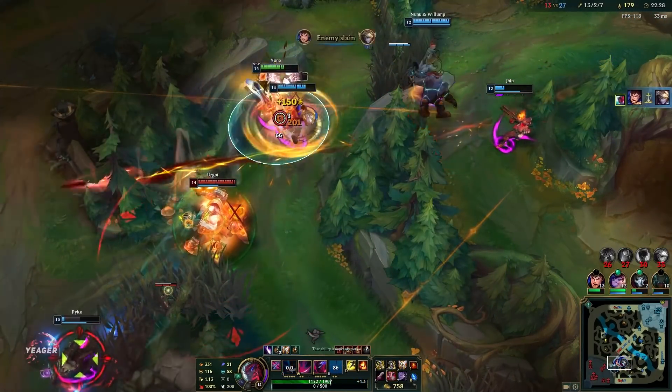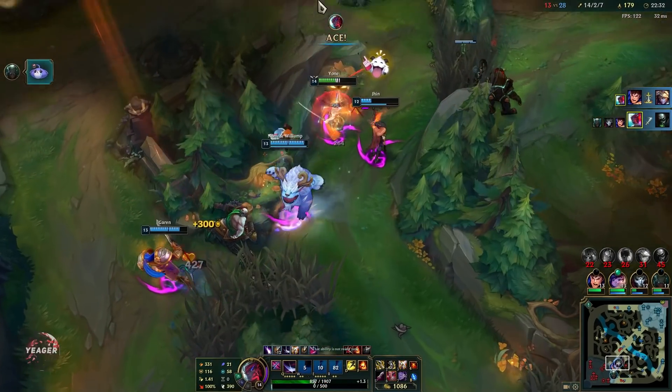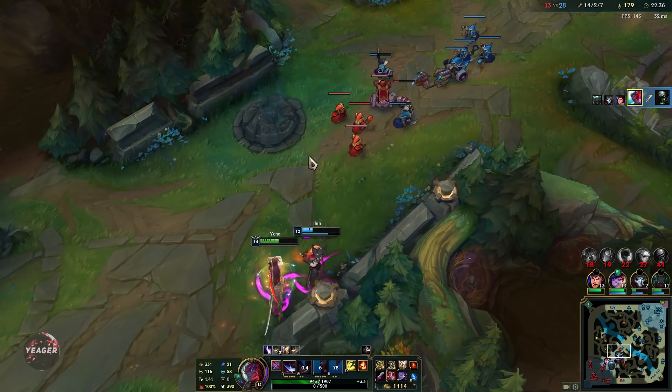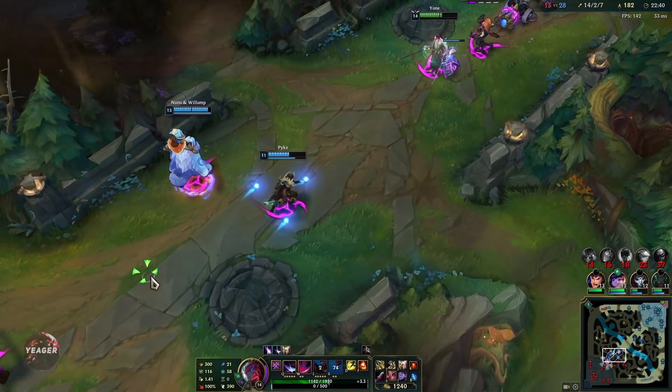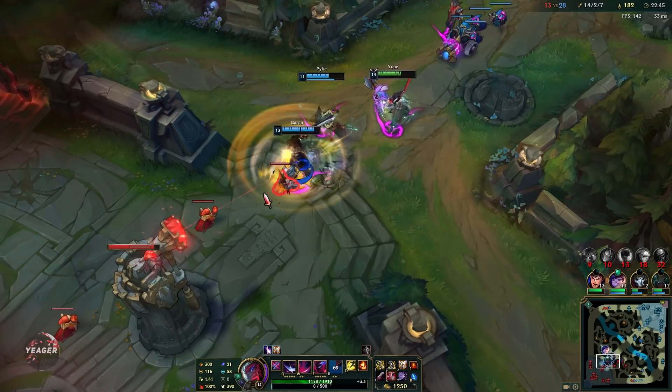The ultimate covers a pretty big distance — as you can see right here, we hit Ezreal over the wall. So you can also use the ultimate to get to the other side of walls when you want to chase down people or escape from like 4 or 5 people chasing you.